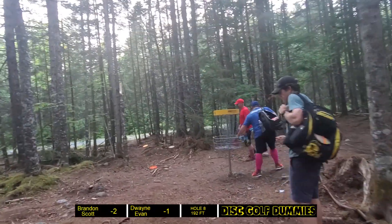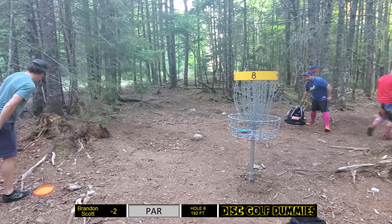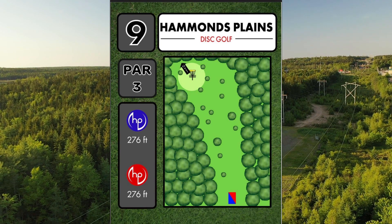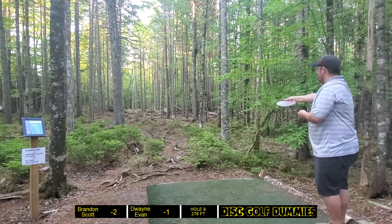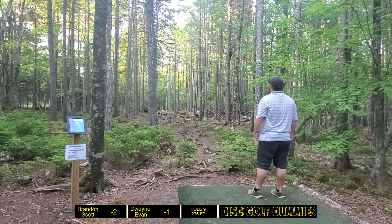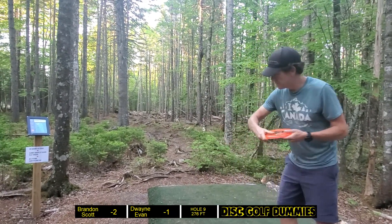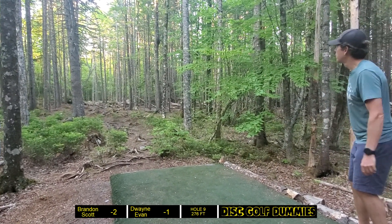Evan taps in easy. Off to the final hole of this best shot doubles — it's been a lot of fun. One stroke difference, Scott and I at minus one. Hole nine, 276 feet — a slight fade to the left works nicely straight up the gut. Dwayne pulls it a little too far right, hits a tree. Evan stepping up with his Crystal Buzz — goes nice and straight, he's parked this basket with that disc before — but he pulls it a bit too much to the right.